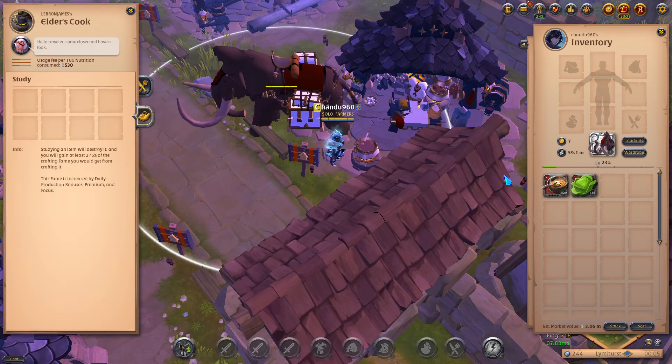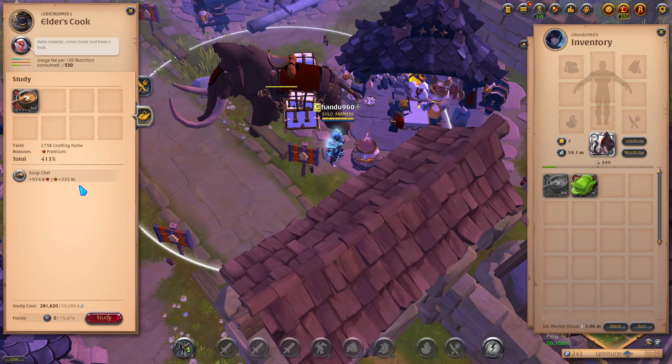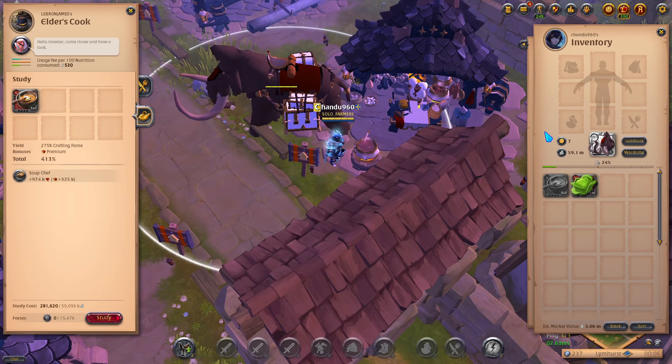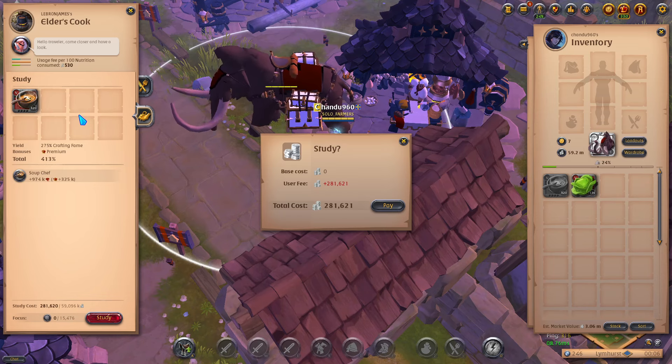Here's the crazy part — you can get a lot more levels if you just destroy this food in the study process. It will show you how much you get. With focus you get a little bit more, but it's only about 30k more so it's not really worth it. For now let's destroy all 3 million worth of food. I don't recommend doing this — I'm only doing it for the video and I have more silver than I need. If you're a new player, just sell the food and buy more cabbages to craft again at no real loss.